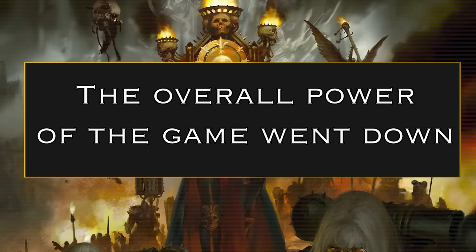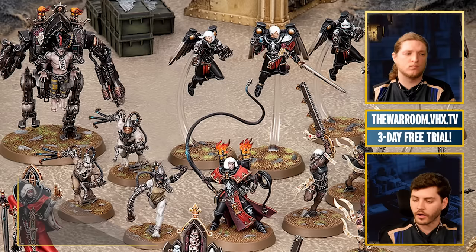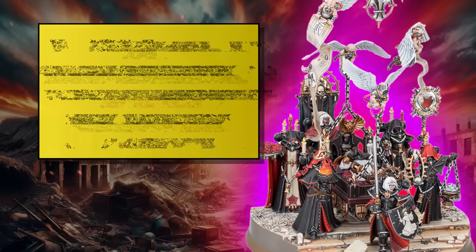I feel like Sisters are in a fairly good spot. A common theme is that the overall power of the game went down, so everyone is being graded on a sliding scale — if you got very slightly worse and the game got slightly worse as a whole, you may be in about the same spot. Sisters are an MSU army with a lot of cheap units, so they're very good at scoring points. They have some damage output, usually through the Triumph Miracle Dice Factory, generating a lot of sixes and throwing those into activations. Sisters pilots are going to navigate these changes fairly well.